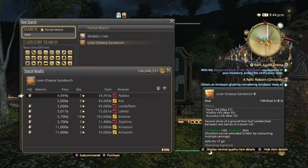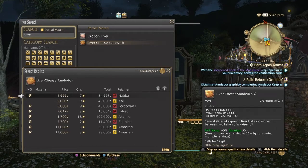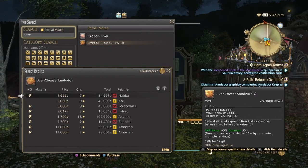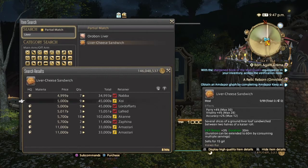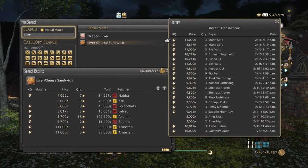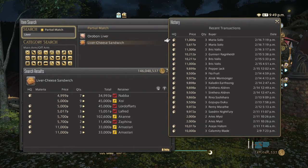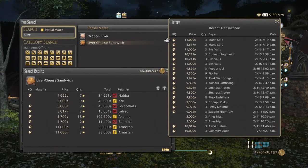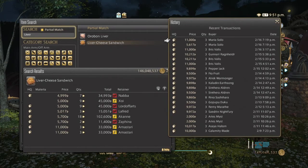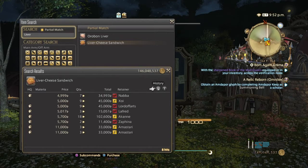On the market board for Grynewaht there are only about eight listings, and even though they're pretty cheap, not too many people are buying them here. Hopefully on your server they sell a lot better. They're used for leve turn-ins, and I believe they're also used with scripts as well.